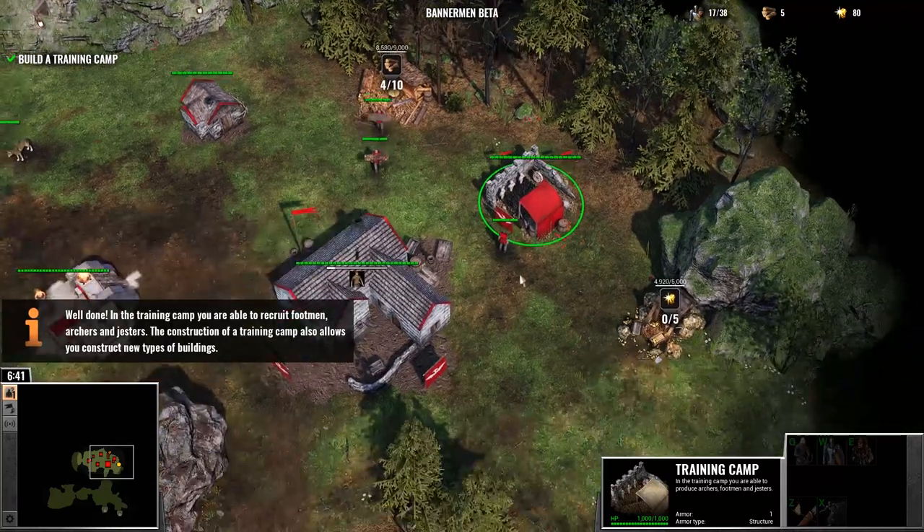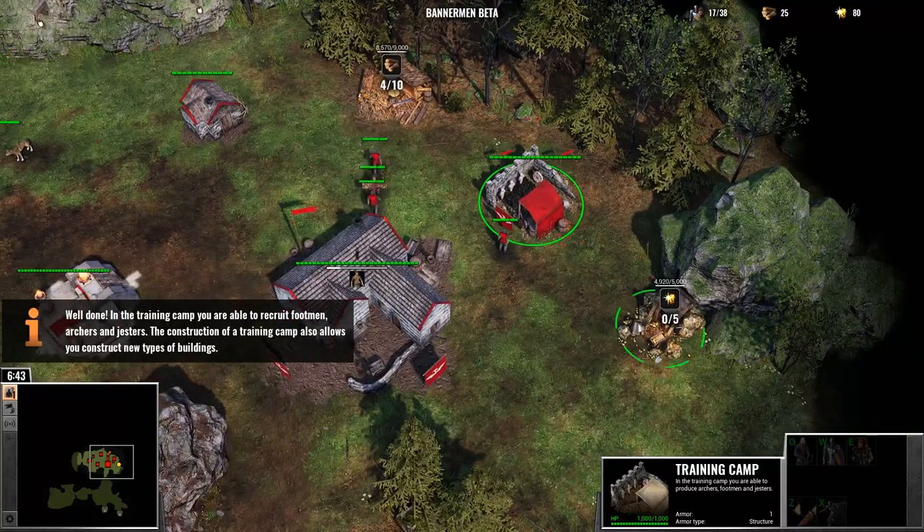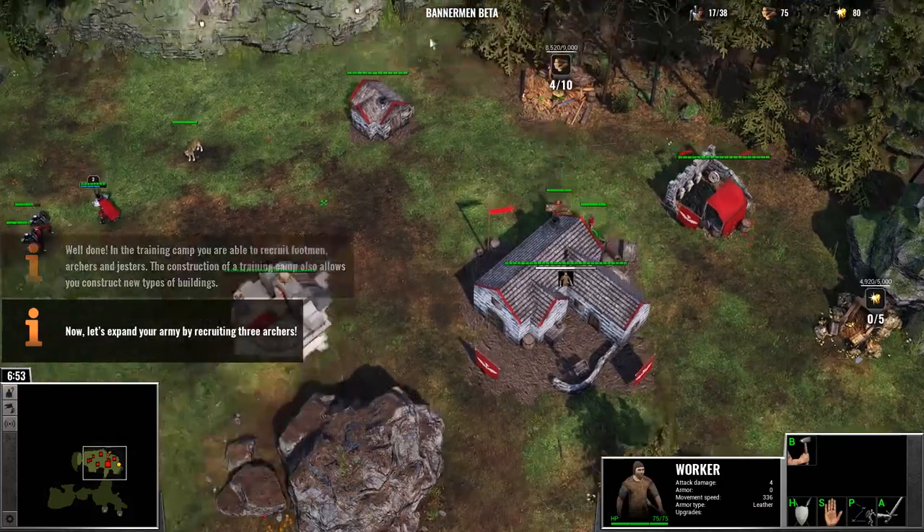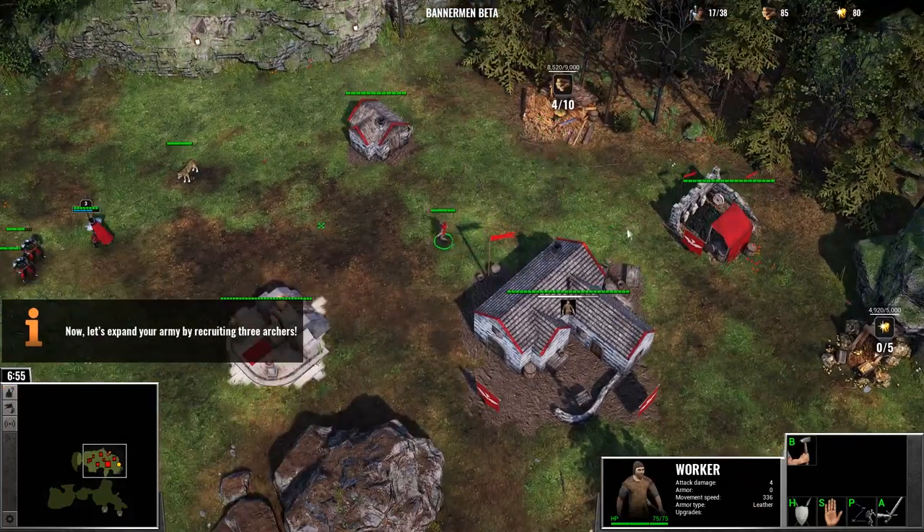In the training camp, you are able to recruit footmen, archers, and jesters. The construction of a training camp also allows you to construct new types of buildings. Now, let's expand your army by recruiting three archers.